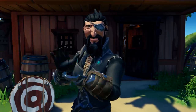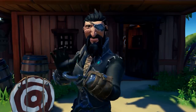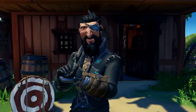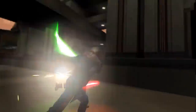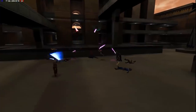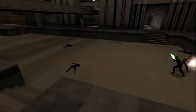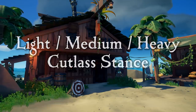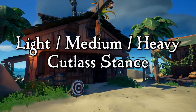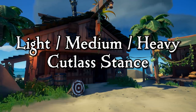Introduce new sword stances with the cutlass. This idea is inspired by one of my all-time favorite sword fighting games — not really swords as much as lightsabers. One of the best sword fighting games I have ever played takes me all the way back to Jedi Knight 2: Jedi Outcast. We add a light, medium, and heavy stance, allowing for a variety of combos and attacks to be added to the game depending on what stance you are in.